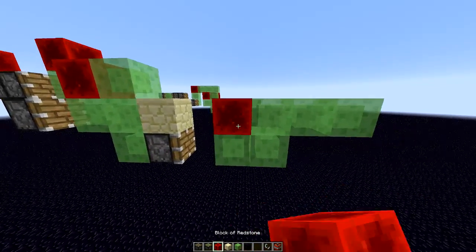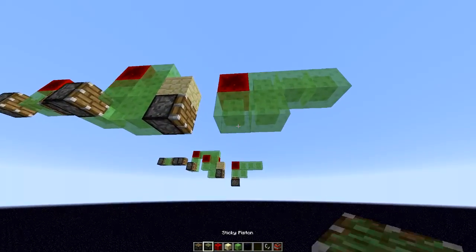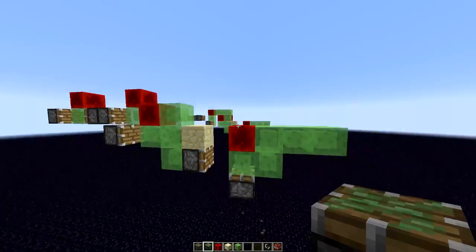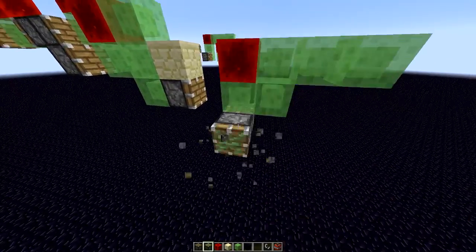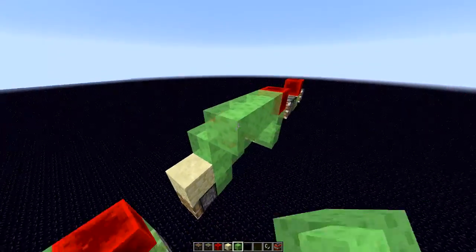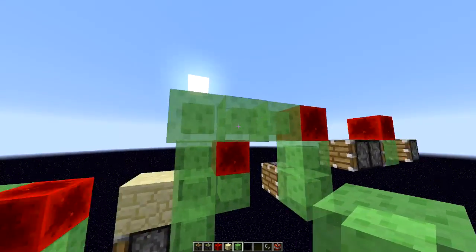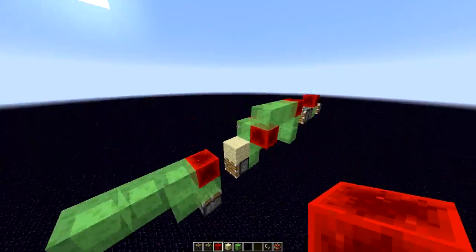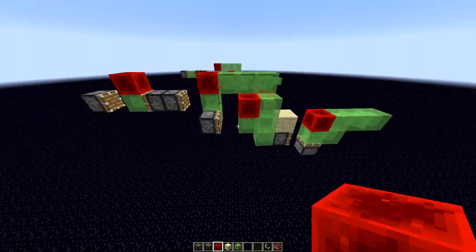And a block right there and a sticky piston facing upwards right there. If it does that wiggle, that's completely normal. From here you put three slime blocks just right there as you see, and put a block right there — and that is your TNT cannon.